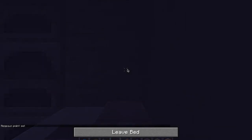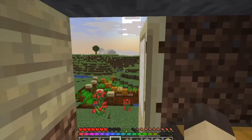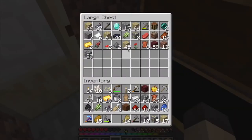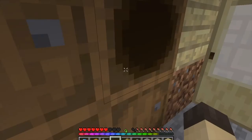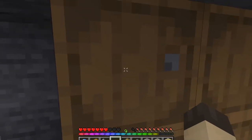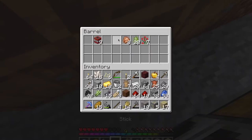The Immersive Portals thing allows you to have a realistic-looking portal — it's actually really awesome. We're going to grab a sword first if I can. I thought I had a sword in one of these barrels, but it's not there. I guess we'll just make one from the iron I have.